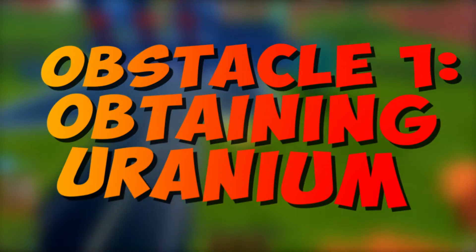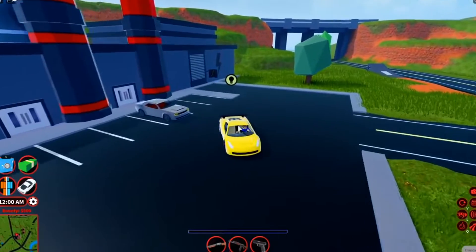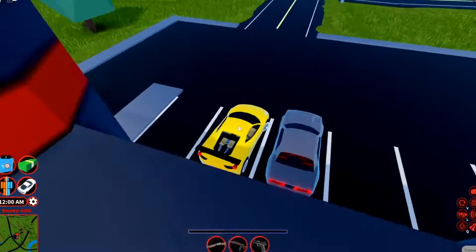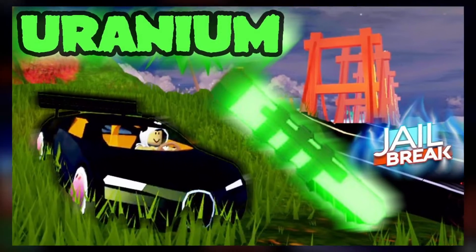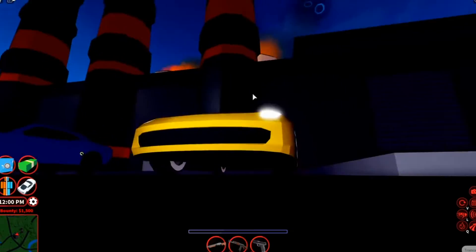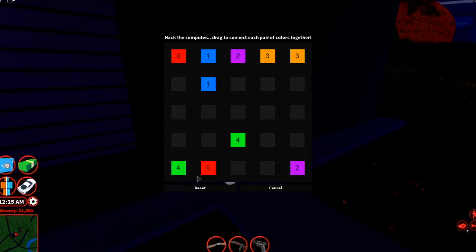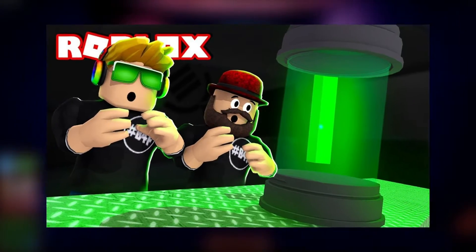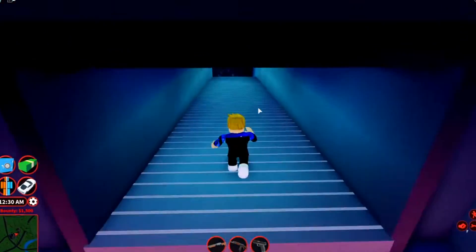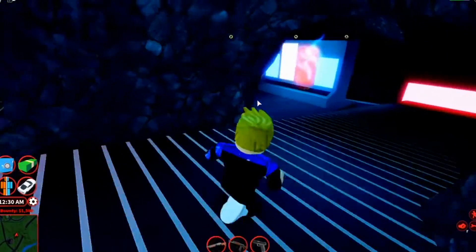Obstacle 1: Obtaining Uranium. When the riddle is finished, a door will open for a few seconds, allowing the thieves to gain access to the building. They'll travel underground after they're inside, where there are a few lasers that players must avoid. The player must leap onto the platform whenever they reach a location with what looks to be a computer. If the player continues onward, they will run into a laser wall, which will reduce their health by 25%. To collect the uranium, players must solve an even larger and more difficult flow puzzle. When a player completes the problem, they are given a rod of uranium, which loses value at the rate of $50 in cash every second.